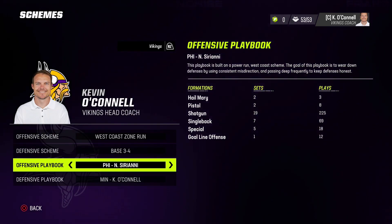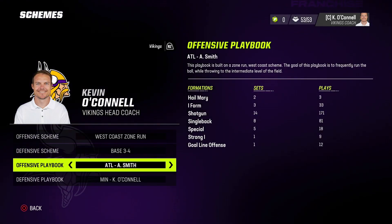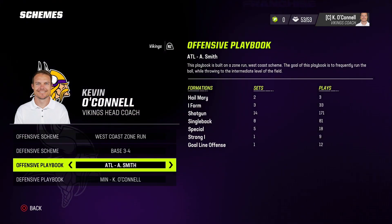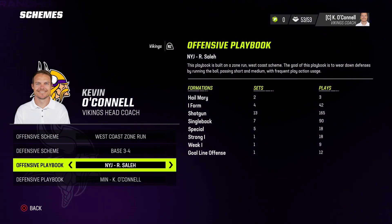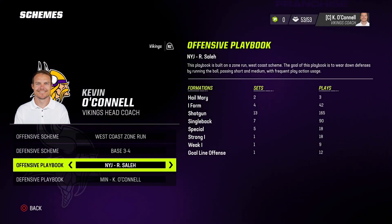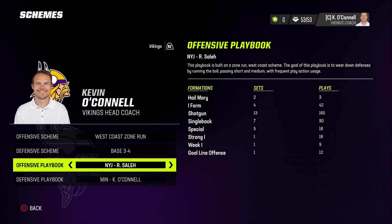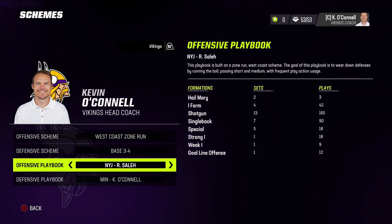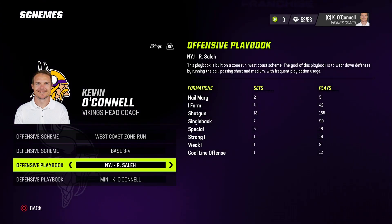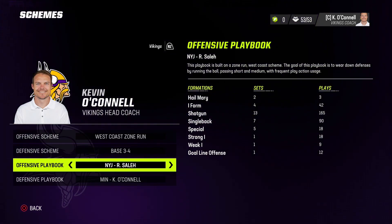One last thing about playbooks: read the descriptions carefully. Just because it says west coast zone run does not mean it runs the same as every other west coast zone run. Looking at Atlanta's playbook it says the goal is to frequently run while throwing to the intermediate level. The Jets' playbook is also a west coast zone run, but its goal is to wear down defenses by running and passing short to medium with frequent play action usage — play action wasn't even mentioned in Atlanta's description. Those nuances change the entire format of how that playbook is called in CPU versus CPU.